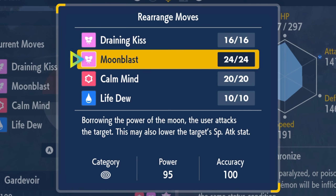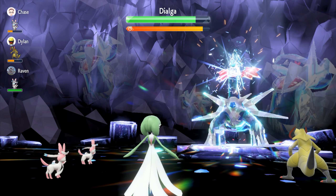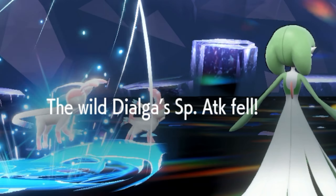The key moves you'll need are Moonblast and Draining Kiss. The strat itself is incredibly simple for both raids. For Dialga, it will only be able to use Steel Beam every few turns, which is the only move Gardevoir is weak against, and it will be less effective the more it uses it.